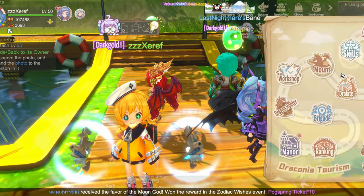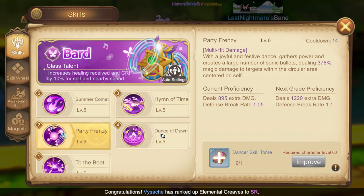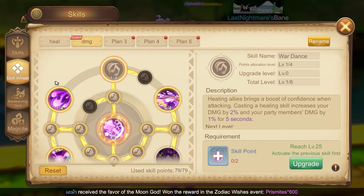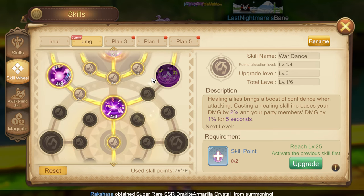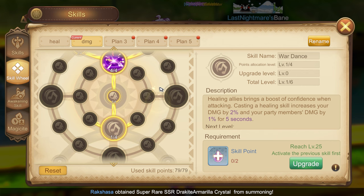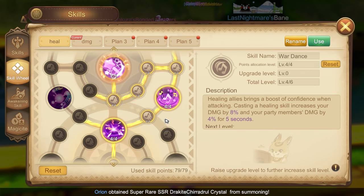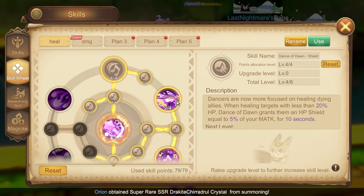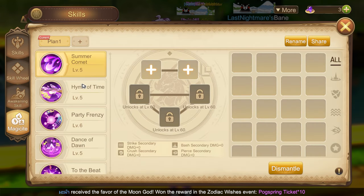Here are my skills! Three Level 5 and two Level 6! On Skill Type I have two: the first one is for Damage and the other one is for Heal! Awakening Skill! Magisite!